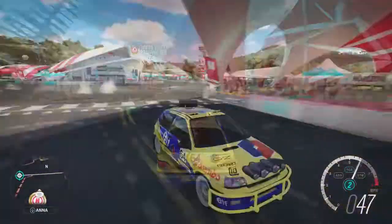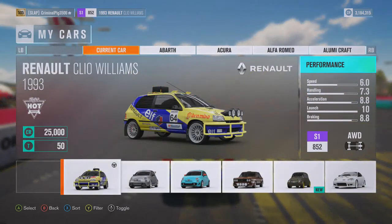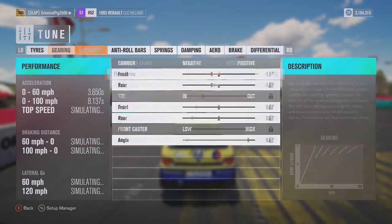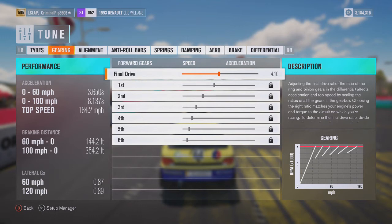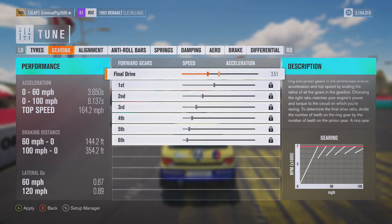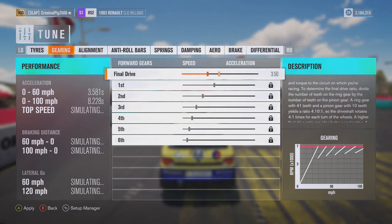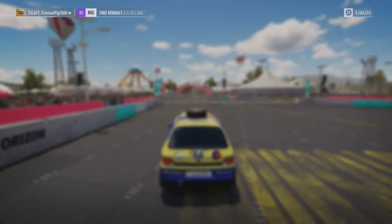Out of the garage, we are in our Renault — it's pretty good. I think I'll tune it a bit, just to make those gears a bit longer. Going into tune car — gearing. Oh my god. 0-60: 3.5 seconds. 0-100: 8.2 seconds. Top speed: 182. That is decent for a car like this — but it was like D class before.